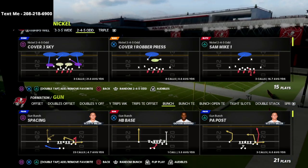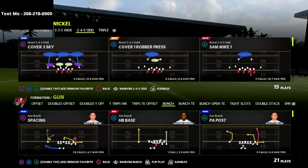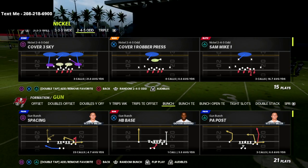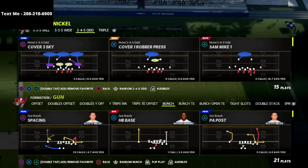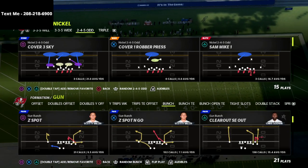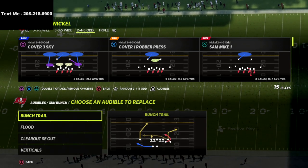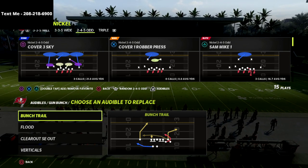I would recommend having a slot apprentice on your team. If you don't have one I'll show you how to do it without, but it works best with a slot apprentice or a hot route master. The reason is because we want to create a slot apprentice corner route. In the Seattle Seahawks playbook, gun bunch has the play Bunch Trail which has a sharp corner route you can use - so worst case scenario just put that in your audibles.